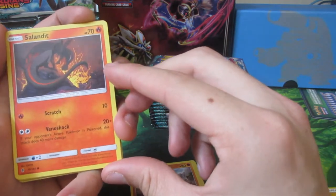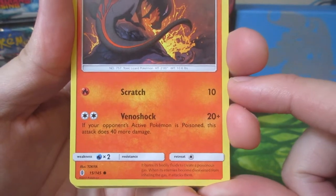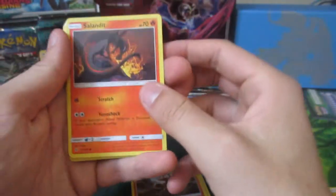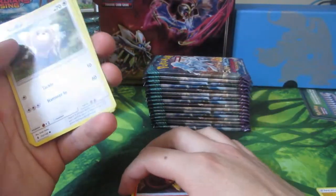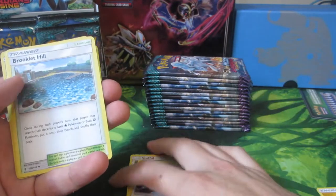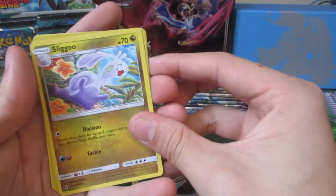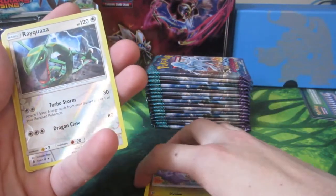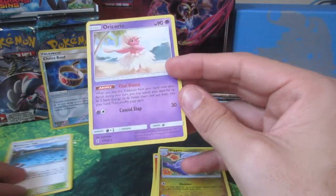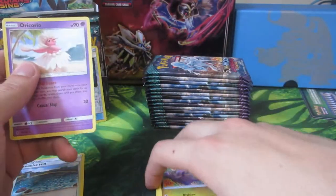Salandit - I love it so much. For two colorless, if your opponent's active Pokemon is poisoned, 40 more damage. Two energies on a basic and 60 damage - that's pretty good. Stuffle, Bewear, amazing. Brooklet Hill - also a very good trainer card. We have a Sliggoo. Oh! Reverse Holo Rayquaza! And an Oricorio. Cradillo likes the Oricorios.